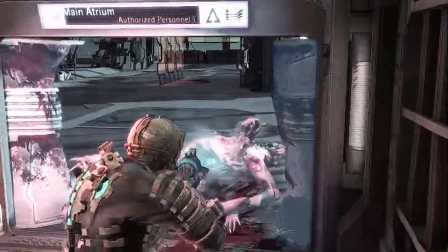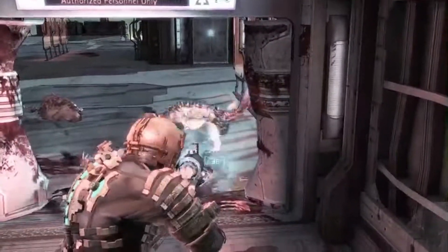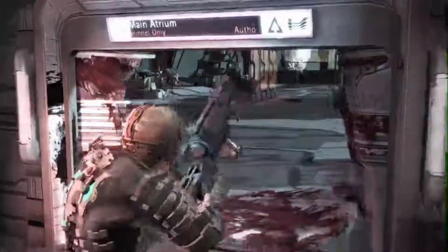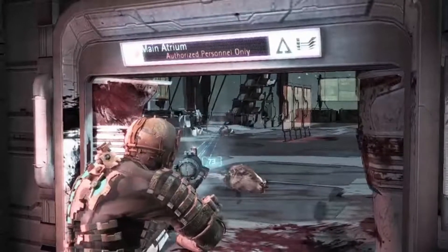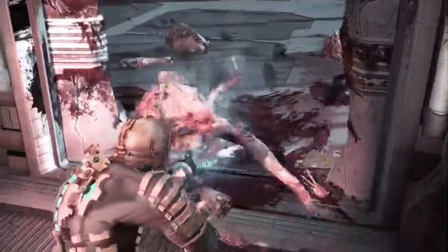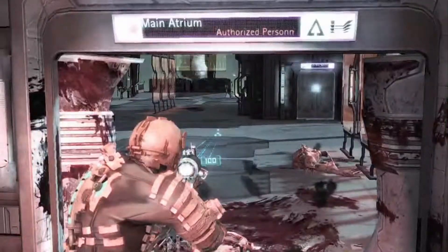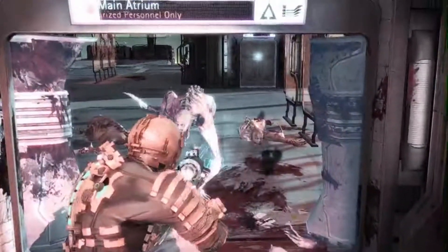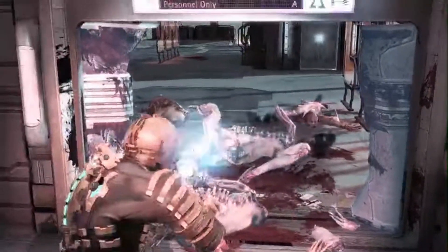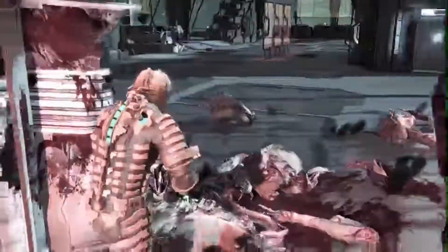They have a very hard time getting through this door, so they kind of stack up and they don't really hit you. If you filled your stasis after getting that first switch, you can use stasis blasts right at the door to sometimes get two of them at once and save a little bit of stasis for the rest of them. They're going to come at you in ones and twos as long as you stay in this room — I've never had more than two come at me at once. Just rinse and repeat until they're all dead. There are five total that you have to take out.